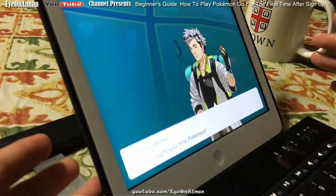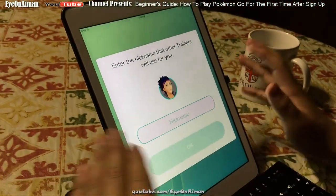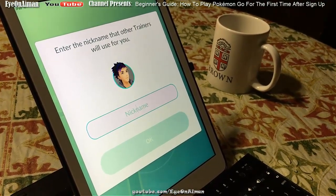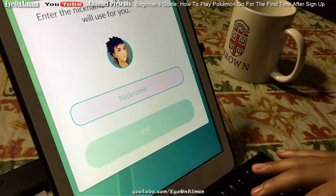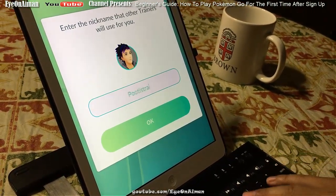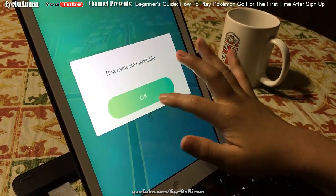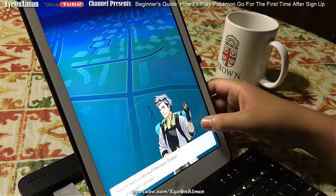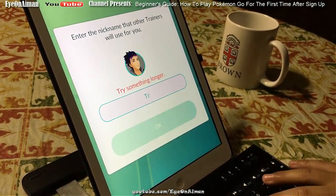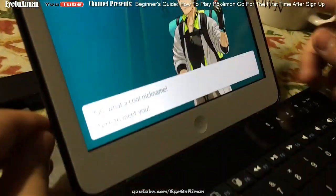It says 'congratulations, you caught your first Pokemon. You're such a talented Pokemon trainer — what should I call you?' Then this is where we get to the naming spot. This is the most mind-boggling thing to choose — it took me one hour sometimes. I tried Pootis, Goblin, PootisTrainer... it's not available. Some people have those names. You get what you get and you don't be upset. Eventually I settled on Pootis — hey, what a cool nickname, nice to meet you.